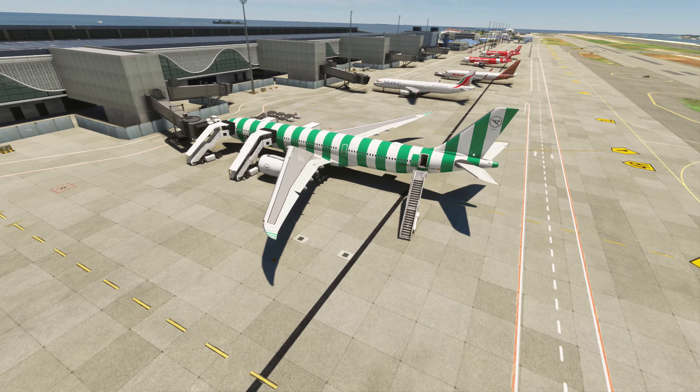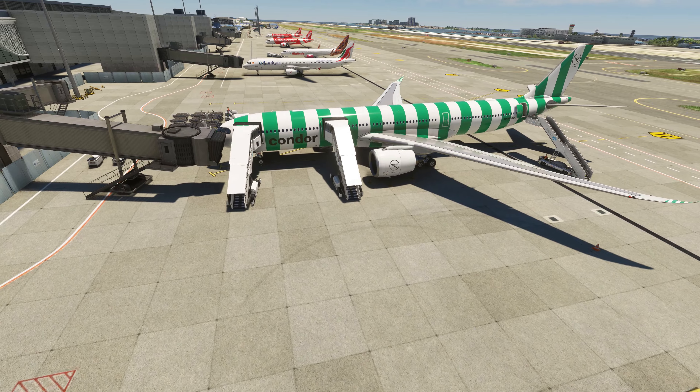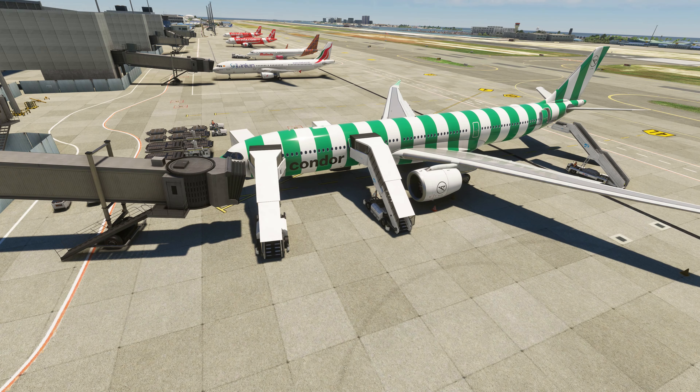Alright, we are here in Male on Maldives. I teased it last week and some of you got it right by even commenting I'm flying the toothpaste liner, which I also love. So yeah, of course we are in the Condor A330neo. This is the Headwind mod, so the freeware version of the plane.